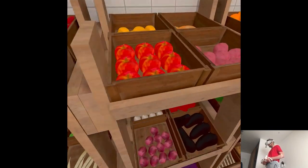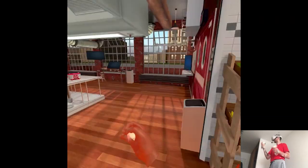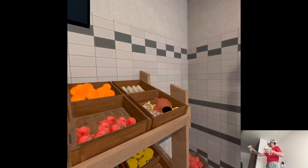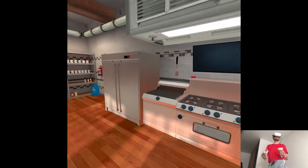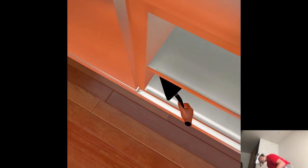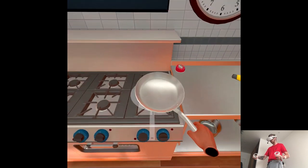I'll just behave like I would in my own kitchen. I will start with making a sauce — I need garlic for it first. Oh, instant cash-in. It's split into cloves — I'll take two. Let me start heating up the pan. Where are the pans? I prefer non-stick, but whatever.